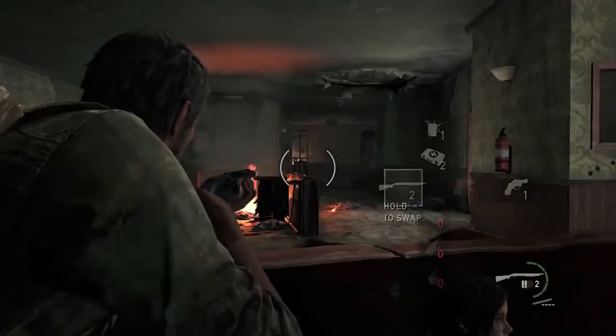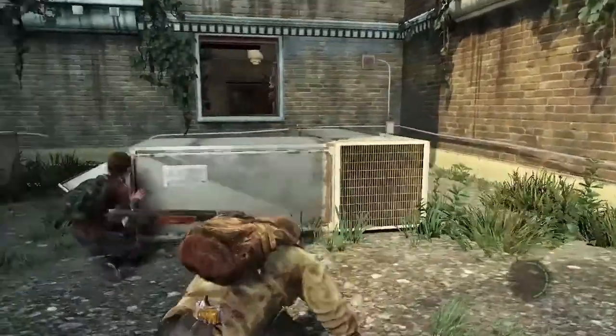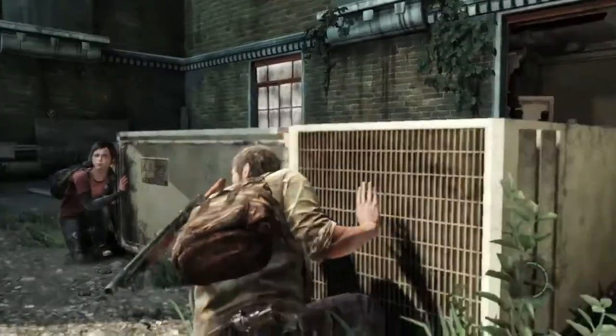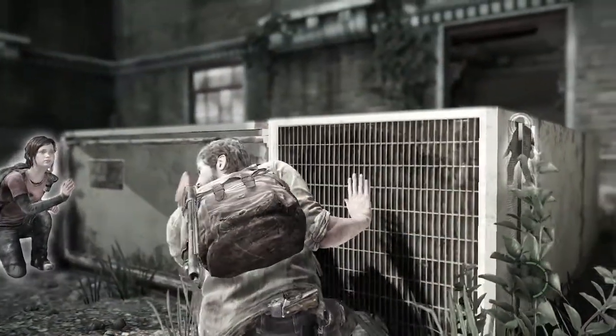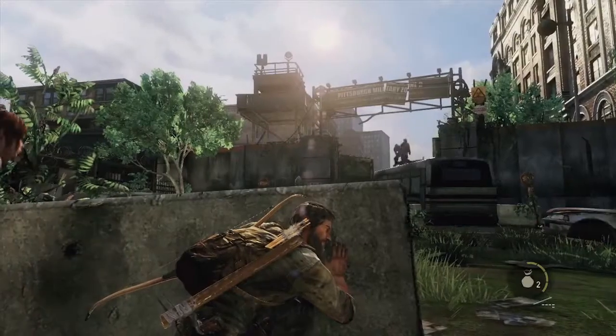The brutality of the encounters allows us to reach into the tone of the survival aspect of the game. When something comes up in their way — whether it's a human or infected — Joel and Ellie whisper to each other and their animations change; their whole demeanor reacts to the scenario in front of them. And that's the same feeling we want you to have when you're holding that joystick: oh, okay — what do I have in my inventory? How many are there? Where are they? Locate them and try to figure out what we're going to do.